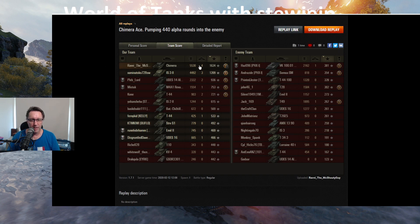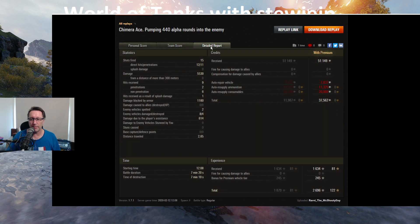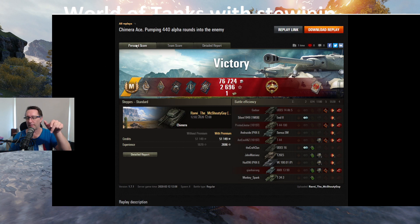Not only was it a win, but it was also the ace tanker mastery badge and the Kamikaze mission. Medals: Hand of God, Bruiser, Duelist, Fighter, Fire for Effect, a bond, High Caliber, and the Kamikaze medal — an absolute ripper. That was the mission. Final stats: 5530 hit points of damage, four kills, 1634 base XP, 15 shots fired, 12 hit, 11 penned, 1180 blocked — not bad for a medium at the bottom tier. Made 37 and a half thousand credits after tax with a premium account in that seven-minute game. Check out Ravi on Twitch and YouTube — links are down below. Thanks for the replays, thanks for watching everyone — take care and see you next time!